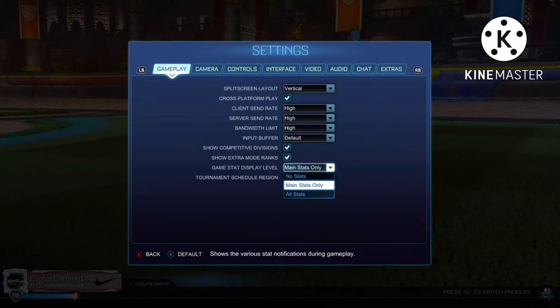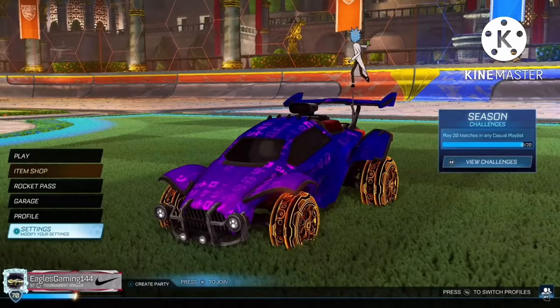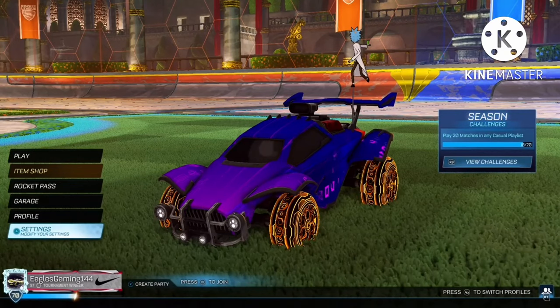Set it to All Stats. If you choose No Stats you won't see any of them, and Main Stats shows only the basic ones. But if you select All Stats you'll see all of them. Once you save and go back into a game, you'll see them appear.